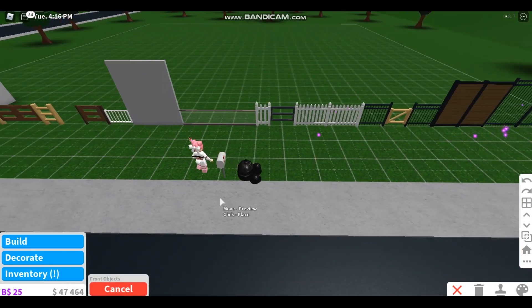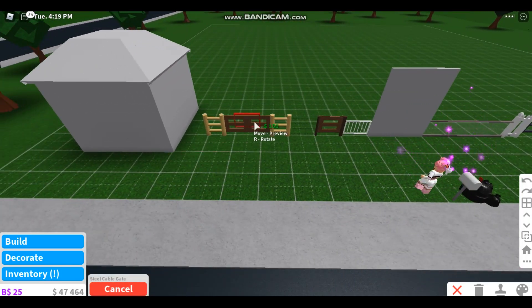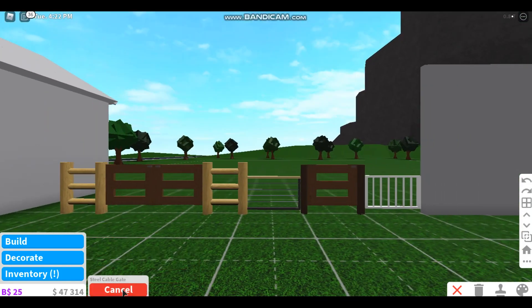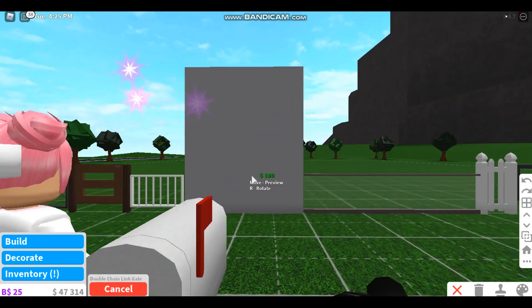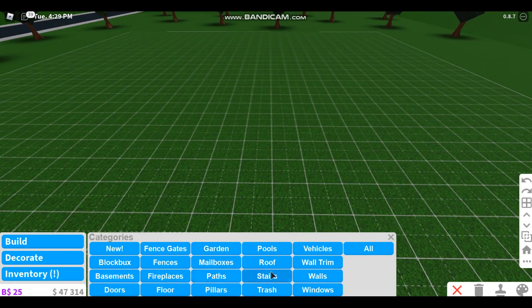We have the same thing but much taller, which I actually really like, and we have a deck railing gate. Let's try that out — wow it looks so nice! We also have a steel table which is very nice.